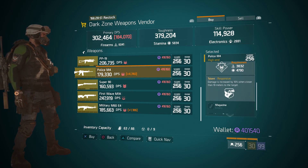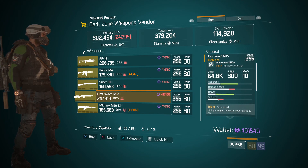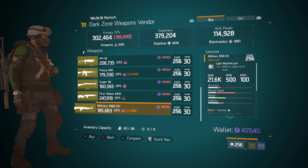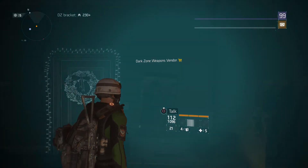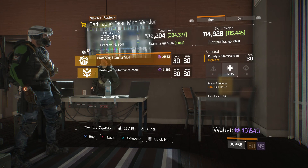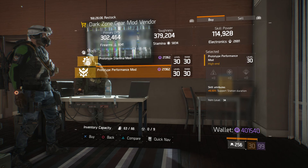Now in DZ03, let's see what the Weapon Vendor has for us this week. We have a Rhino Special with Expert and Sustain. A PP19 with Capable, Sustained, and Hurried. A Police M4 with Focus, Vicious, and Responsive — not bad. A Super 90 with Determined, Self-Preserved, and Accurate. A First Wave M1A with Sustained, Toxic, and Ferocious — actually pretty decent for PvE. And a Military M60E4 with Talented, Sustained, and Deadly.